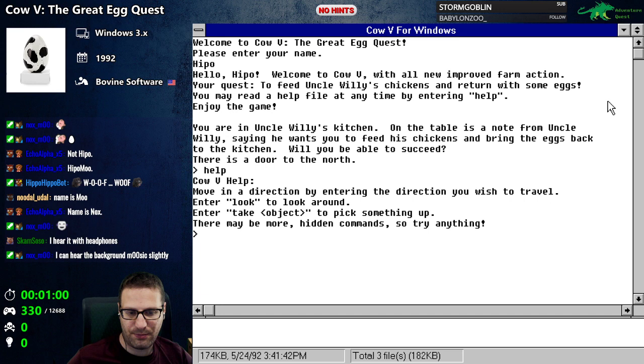Cow Five help: move in a direction by entering the direction you wish to travel. Enter 'look' to look around. Enter 'take object' to pick something up. There may be more hidden commands, so try anything.